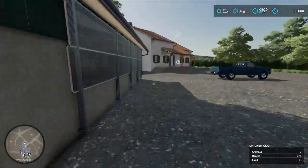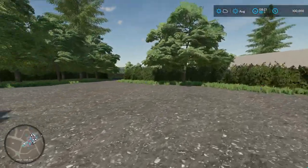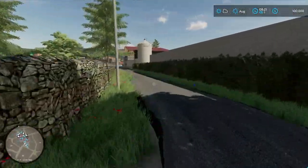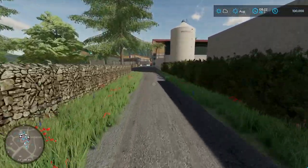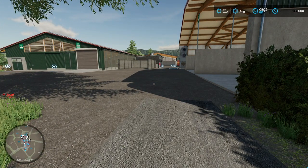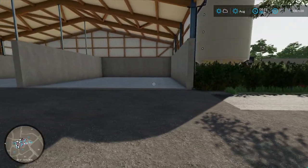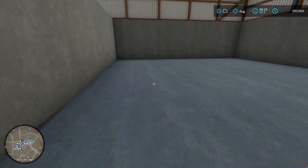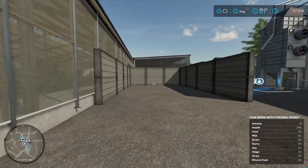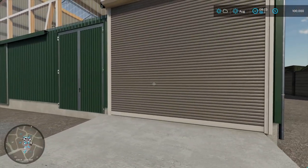Over here we have a chicken coop. Very nice. Let's take a walk on over here, let's go down. These roads are extremely tight so this is going to be very interesting - watch me try to drive equipment big or small through any of these roads, just letting you know now. So it looks like we have a storage for bulk material and a manure bunker.